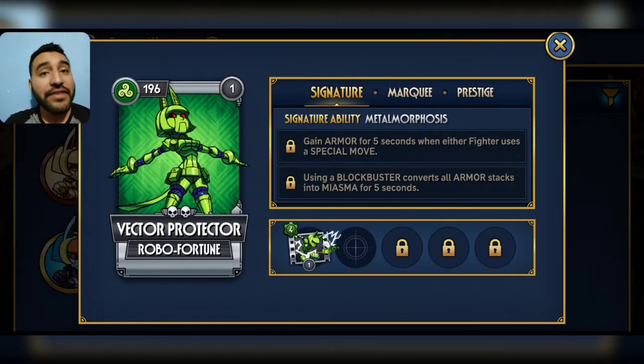Next one is Robo Fortune — Vector Protector. Gain armor for 5 seconds when either fighter uses a special move. That is pretty good. It's not insanely broken or anything, because number one, she is an air fighter, and number two, she's a silver. So it's not the end of the world, but I predict she's gonna be a very safe attacker.